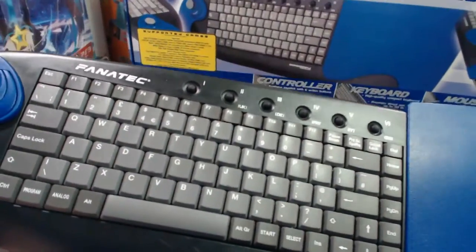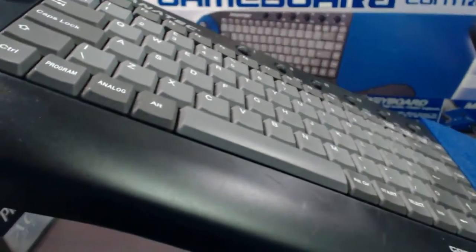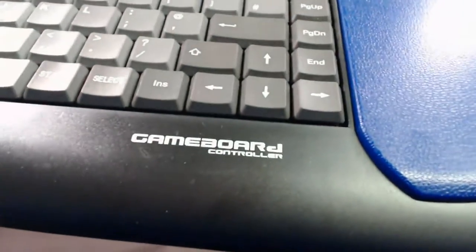But other than that the keyboard is pretty standard, nothing really special about it. At the top there you've got the Fanatec logo, and of course down the bottom there you've got the game board logo.